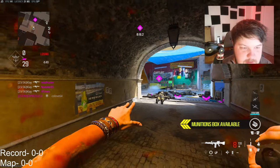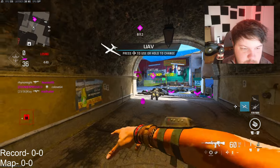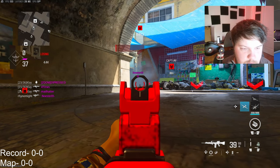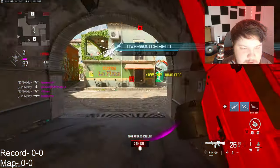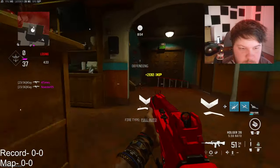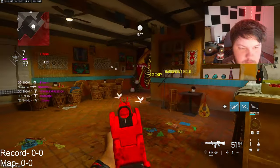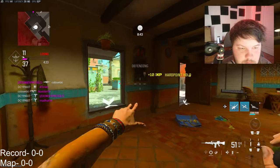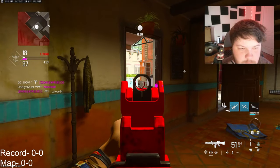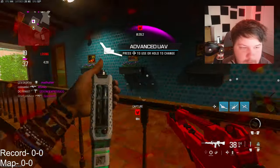I wonder if the spawns are still the same — they're supposed to spawn in front of me over there. Just peek me already. I'm going to throw down this munitions box. I don't want to get naded. I don't want my game to lag whenever I'm getting into a gunfight.